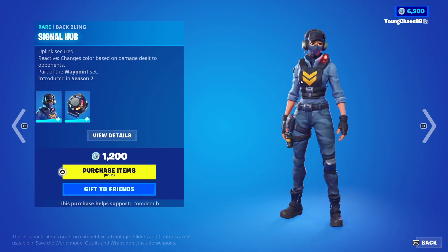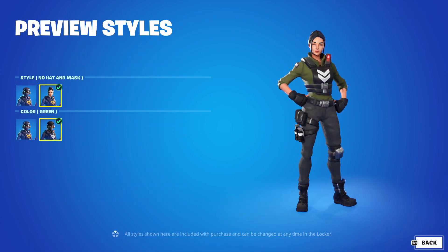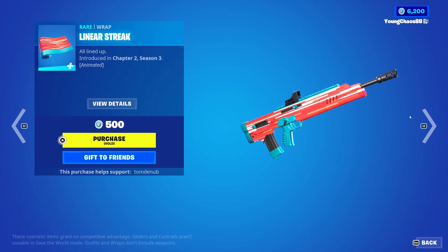We have Waypoint with the back bling Signal Hub, an epic skin, 1200 V-Bucks. This skin has four different color secondary color variants, and a style to take off the hat and mask. The back bling also reacts to damage, which is pretty cool. And we have Lean, a streak wrapping, 500 V-Bucks, animated as well.